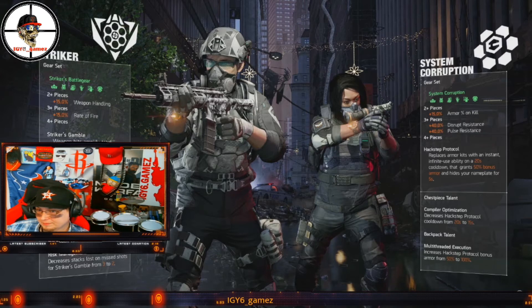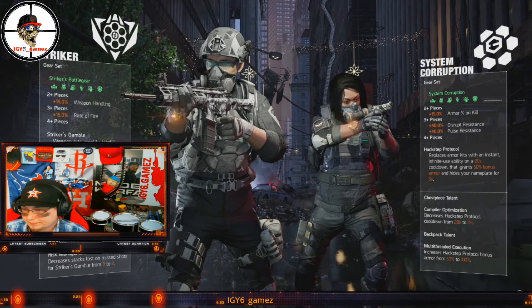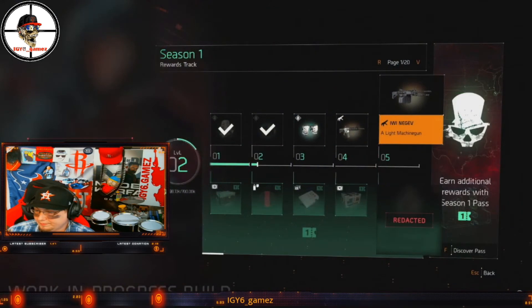As for the Hack Step Protocol — that is the four piece talent — this is replacing armor kits. So your armor kits are gone, replaced with an instant, infinite-use ability on a 20 second cooldown that grants 50 percent bonus armor and hides your name plate for five seconds. You're going to want to pop this talent right before going into battle.